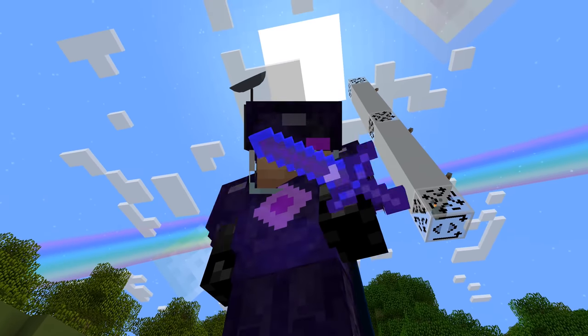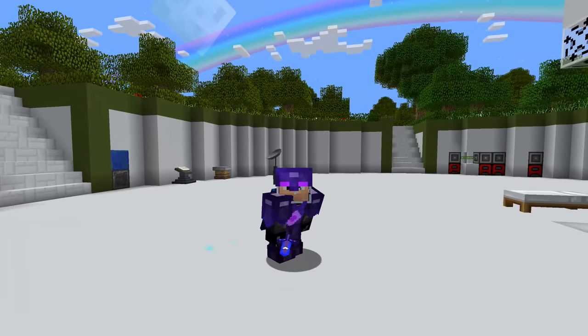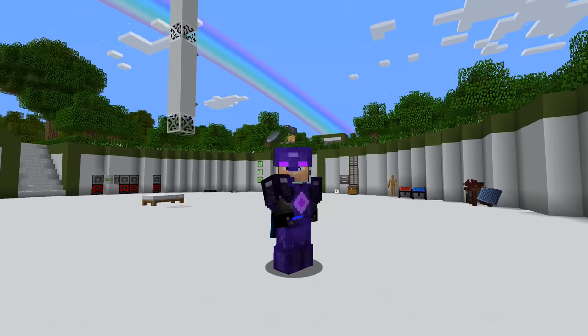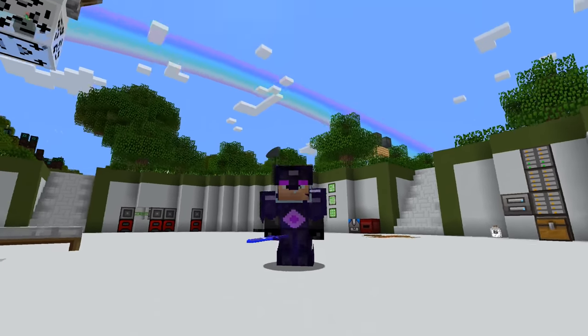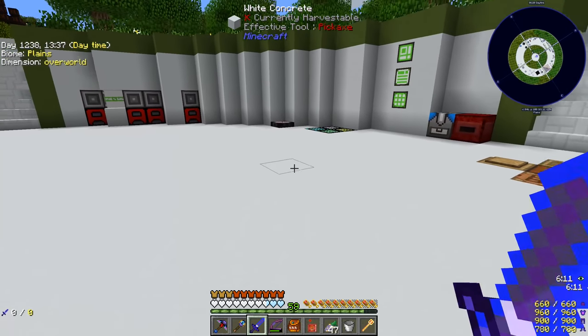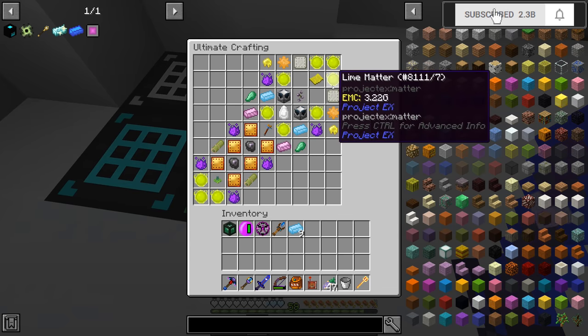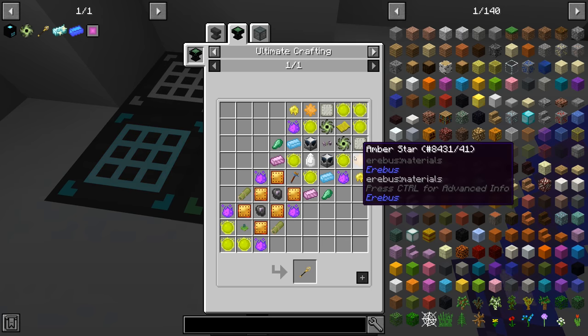Welcome back to another episode of Project Ozone 3 Kappa Mode. We've been working towards getting the Wand of Animation in these last few episodes, and today is no different. We're getting pretty close to making this thing — the only thing holding us back right now is two singularities. The recipe is right here, and those two items highlighted in red are the singularities we're missing.